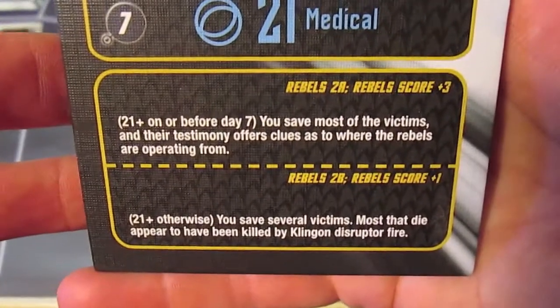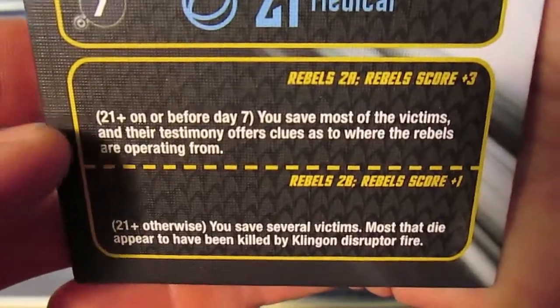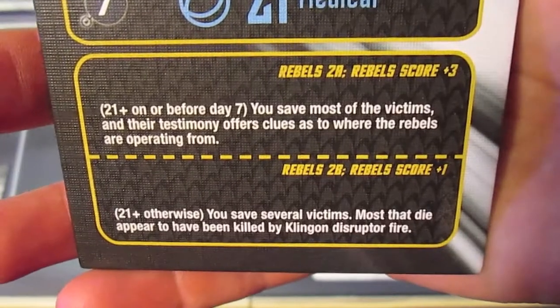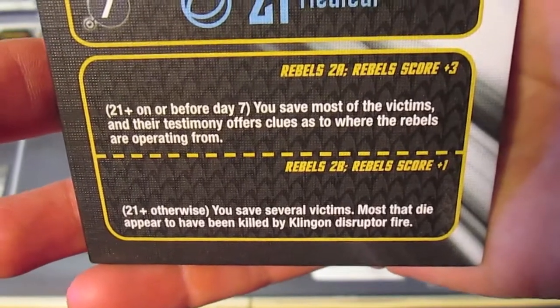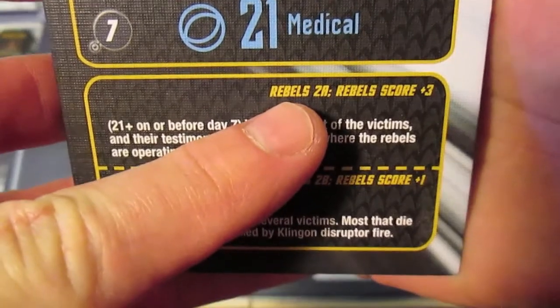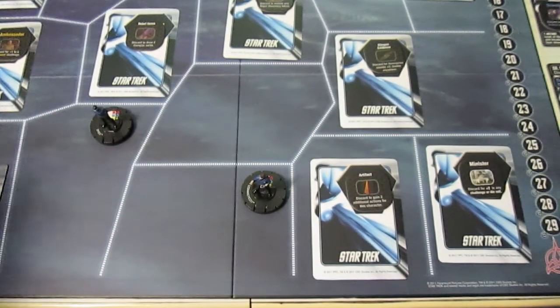He completes the first rebel mission - rebel one - and has completed it on day four, which is long before day seven, so we get the best benefit. It says you save most of the victims and their testimony offers clues as to where the rebels are operating from. The next rebels card is going to be two A, and we get plus three on the rebel score track. That is a completed mission.